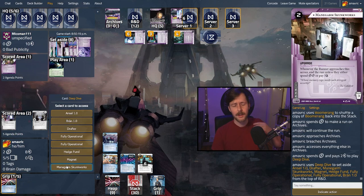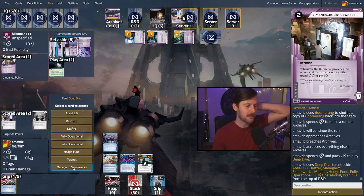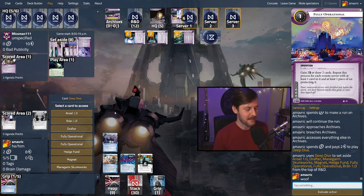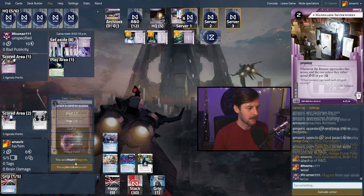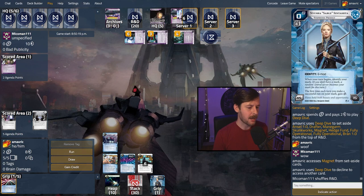Complete whiff — Unsell, Brand, Drafter, two Fully Ops, Hedge Fund, Magnet, Managarm, Skunkworks. Not good. That means there are agendas on the table. We have two clicks left — we generally want to draw but I'm going to run server two and force a res. Worst case on an Unsell is not too bad. We can click through the trash subroutine as a bioroid. They return a Seamless to hand — it's a Magnet. We'll do a filter draw last click — it's a Carpe Diem or Daily Cast, our money looks good, we'll take the Carpe Diem since it's a run event.